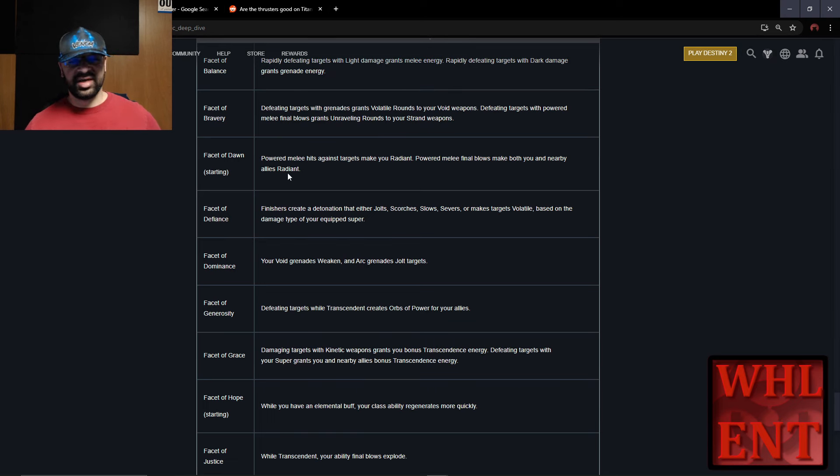First off, we've got the Facet of Dawn. It says: powered melee hits against targets make you Radiant; powered melee final blows make both you and nearby allies Radiant. Basically, all those Frenzied Blade strikes are going to make us Radiant. This is a very melee-centric build, so you're going to be Radiant quite often.